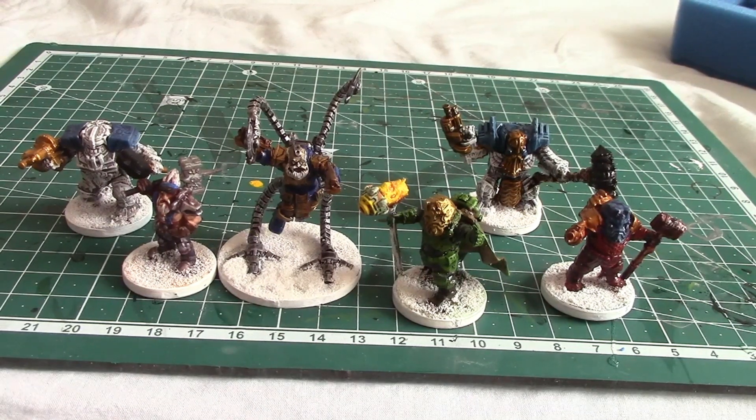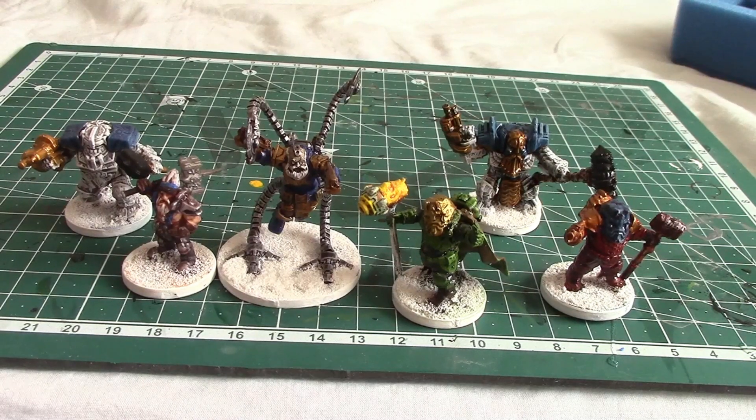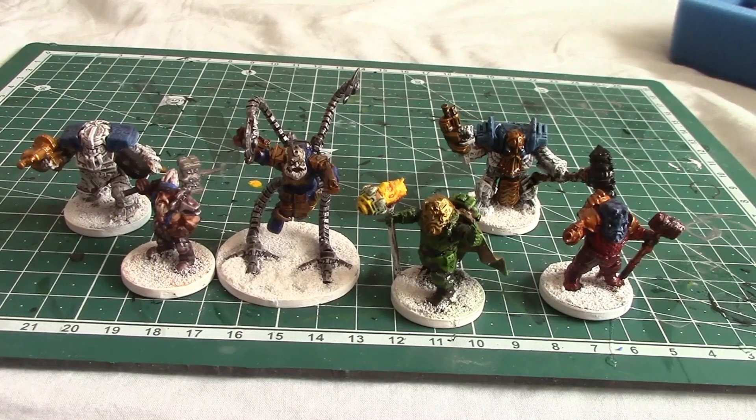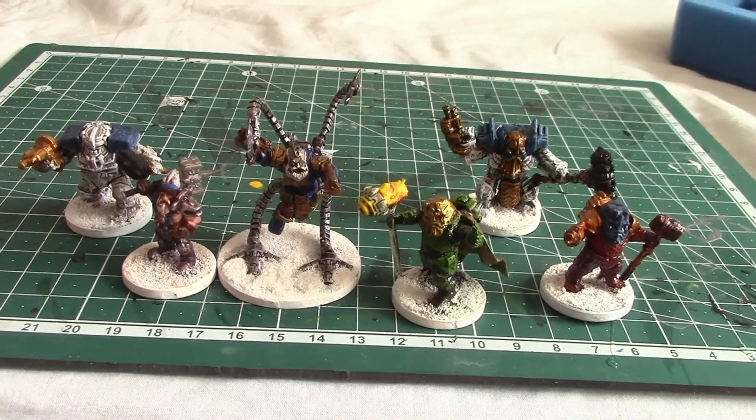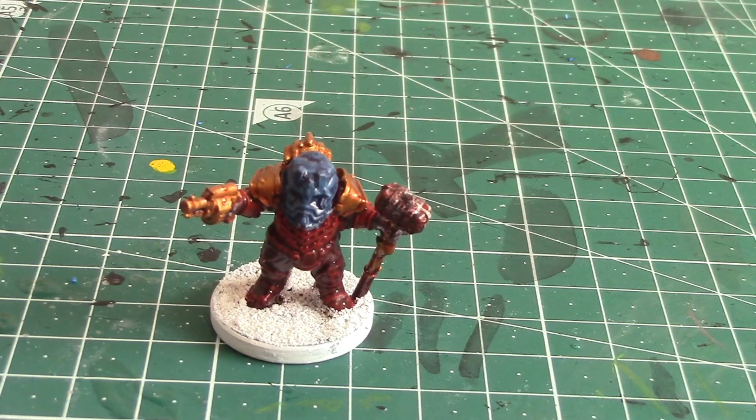To start with, you'll need a leader. We'll be going for 150 points, just for something simple. For every Strike Team, you have to include one leader — you can't have more, you can't have less. The choice of leaders for the Forge Fathers includes the Steel Warrior Huskarl: dependable, with a good support ability and not that expensive.